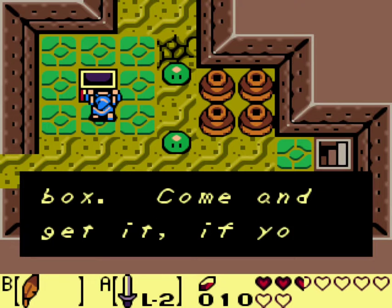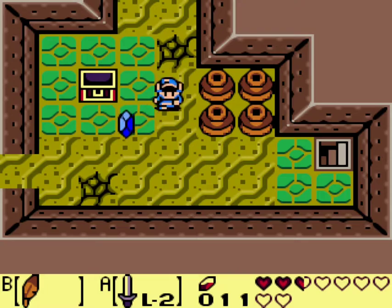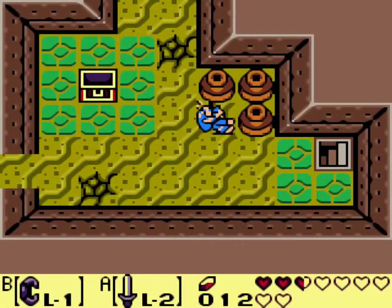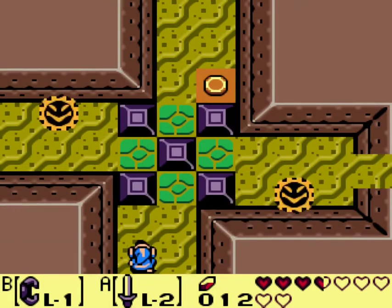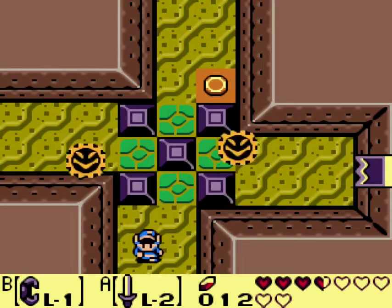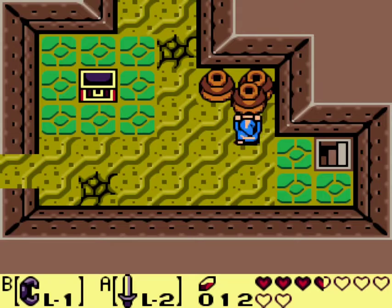I've got what's inside this box — come and get it if you can. Master skill. Well, that's very scary. Select button, please have mercy. There's a heart. There's a bomb. Well, this is a puzzle if I've ever seen one. Can I get more hearts out of here? No.